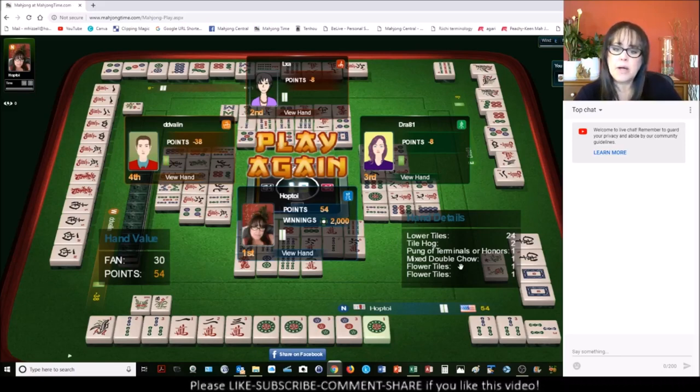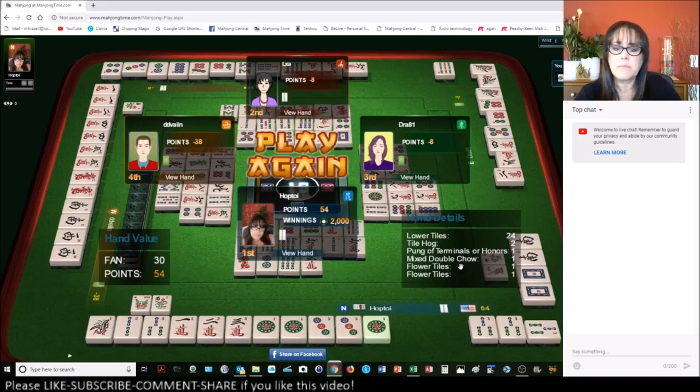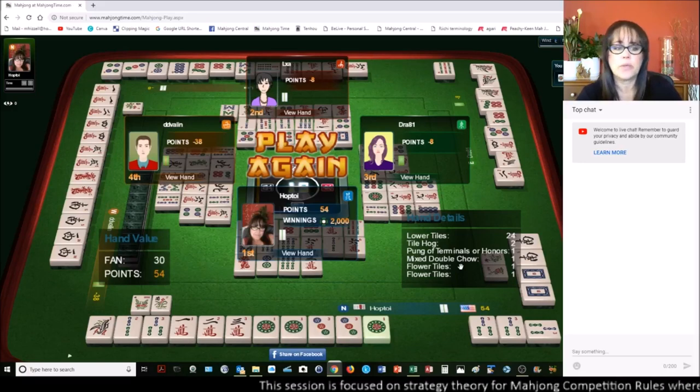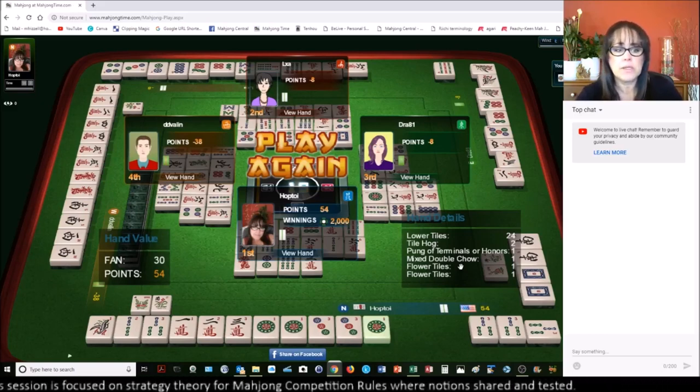So then we have a Pong of terminals, which is the Pong of 1 dots. Then we have a Mixed Double Chow — 1, 2, 3 in 2 suits: 1, 2, 3 BAM and 1, 2, 3 cracks. I did have a 1, 2, 3 in dots but gave up the 2 because there was only one more left, so we gave up on Mixed Triple Chow. And then we have 2 flowers. So that was a 3 fawn hand — that was sweet.